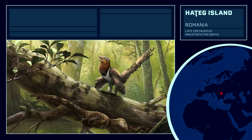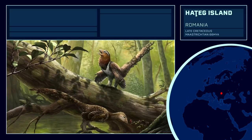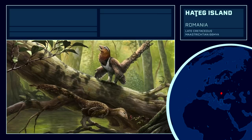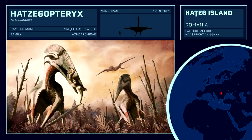Hațeg Island in Romania is the famous paleontological site that depicts late Cretaceous fauna isolated on an island setting, with various examples of insular dwarfism occurring in dinosaur species that are much smaller than their mainland European counterparts. Hatzegopteryx, on the other hand, was an example of insular gigantism, becoming one of the largest pterosaurs known in existence, giant even for Azhdarchid sizes. Hatzegopteryx would have been the apex predator on this isolated island, a true dinosaur hunter of its time,